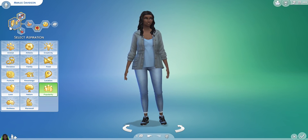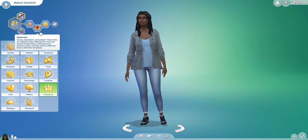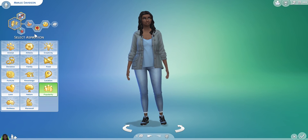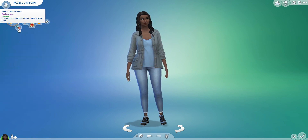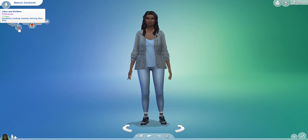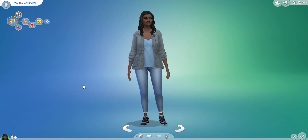This is Marlee Davidson. Obviously she has the Discerning Dweller aspiration. She is Good, she's Generous — which is a new trait that came with the For Rent pack — and she is Socially Awkward. Her likes and dislikes: she likes the color blue and gray, and she likes cooking, comedy, and dancing. This is also probably the most basic-looking sim I've ever made, but I kind of love her.